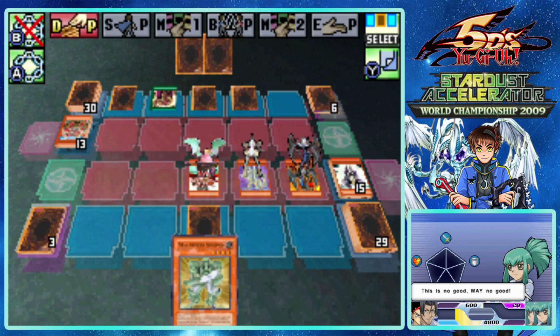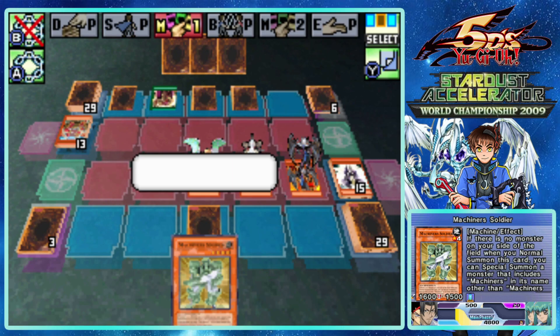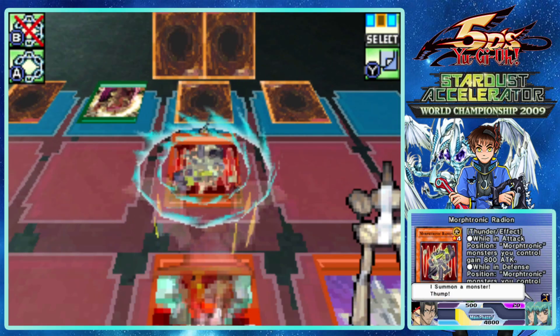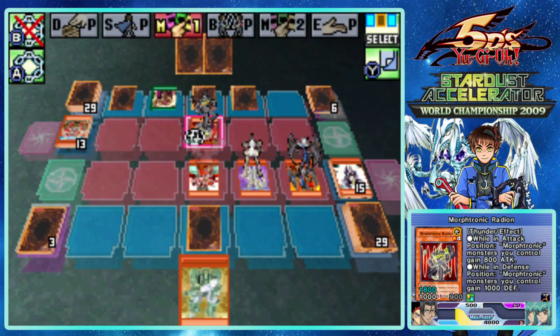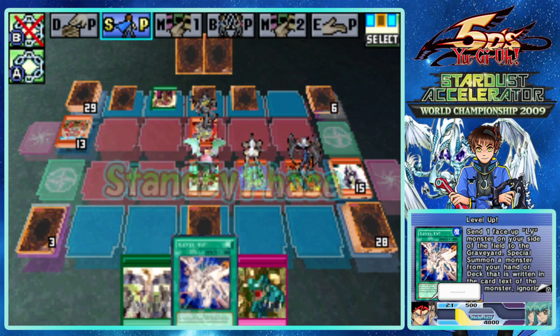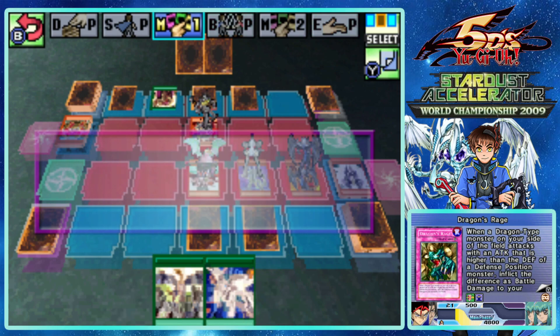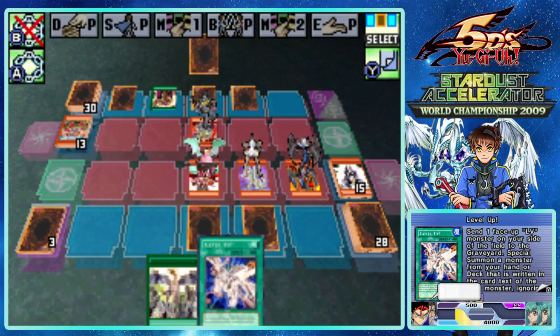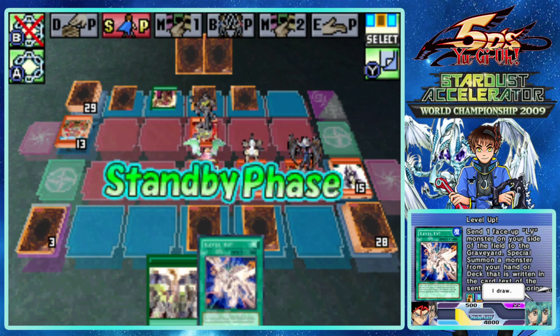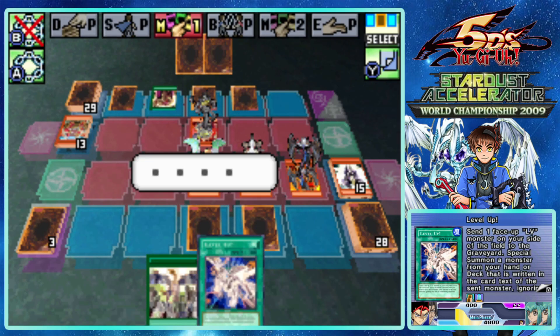These cards are called Machiners by the way - I thought they were called Machina for some reason. Am I thinking of a different card archetype? I thought it was supposed to be Machina Sniper and whatnot. This is a much more dangerous monster that I wish I could use Dark Valkyria's effect on, but the AI is stupid. I can't draw a monster to save my life - I've drawn a spell or trap card like three out of my last four turns.